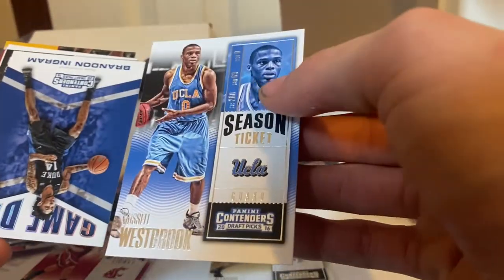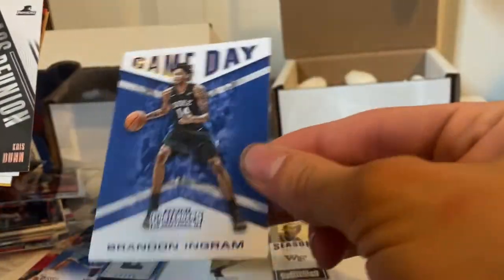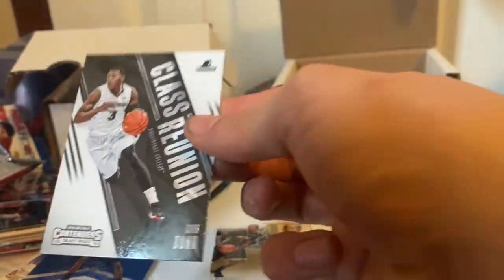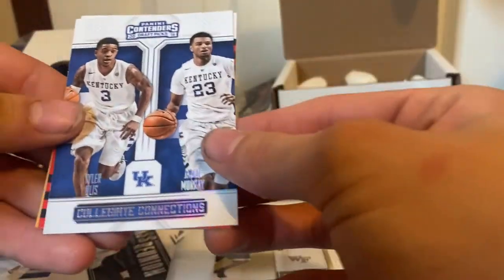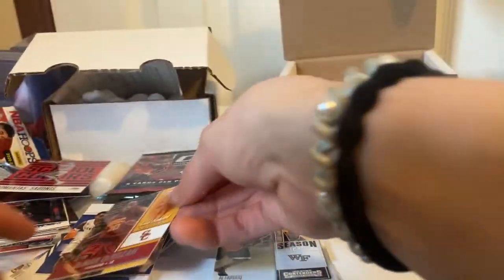Klay Thompson. Nice Russell Westbrook. Brandon Ingram, Game Day. Damian Sabonis — that one looks cool — and Damian Lillard.